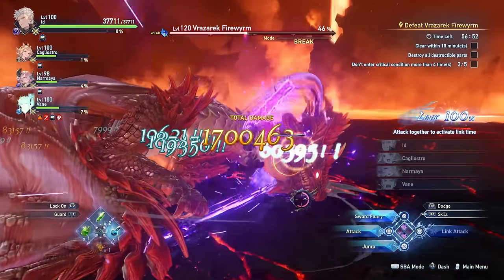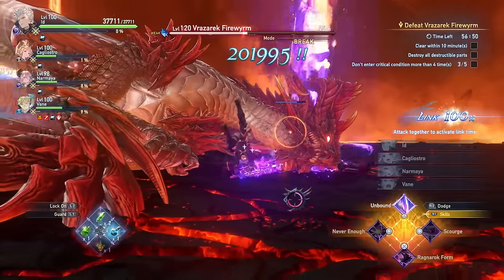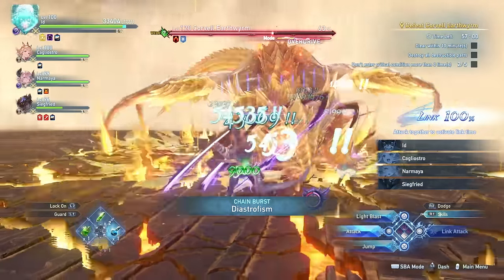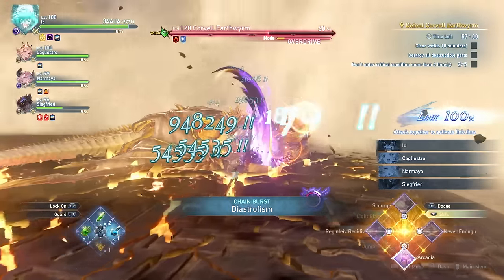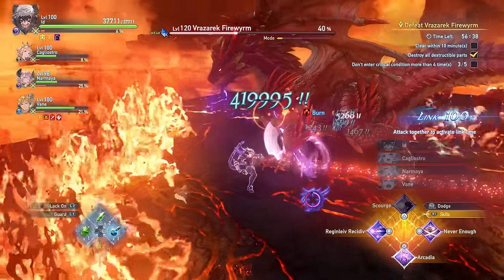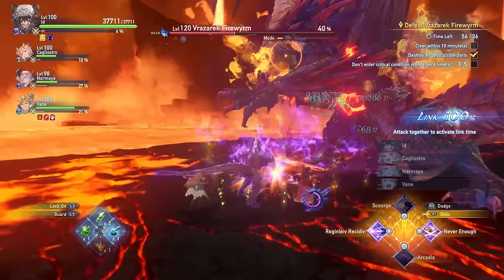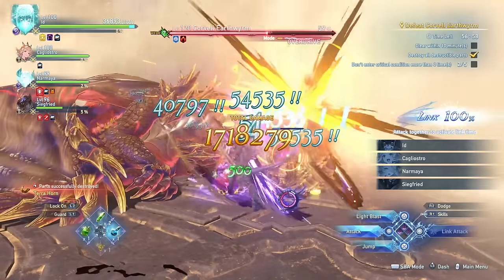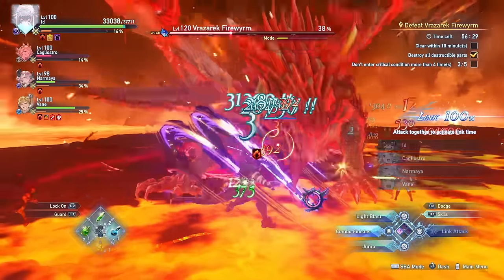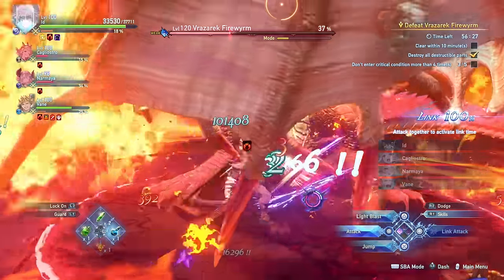Today I will be showcasing my endgame build for Id, a character that specializes in dishing out tons of damage by switching between his three different forms, transforming into a dragon and then entering god mode. I'll be going through all the skills, sigils, weapons, and overall optimizations so that you can get the most out of this character and build.